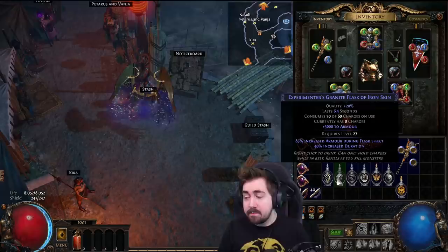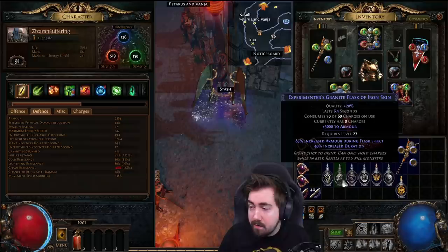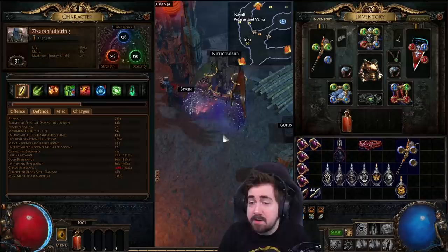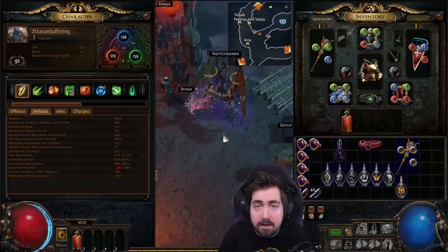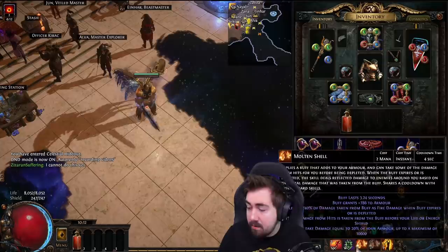Next up, let's talk about armor. There is another flask that does physical reduction too, called the basalt, so we'll cover when you use each and when you switch. Granite gives you armor — it gives you 3,000. It used to give 6,000, and before that 10,000, but they've nerfed it down to 3,000 armor, which is still very good. Armor will basically protect you a large amount from white trash — the white monsters will hit you for so much less. It's very noticeable, and it's very good for characters using things like Molten Shell.